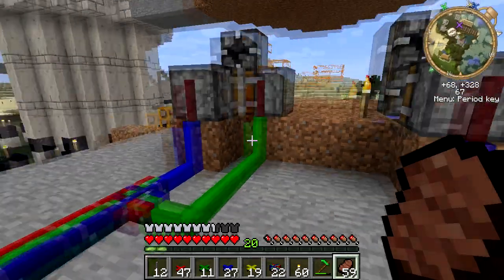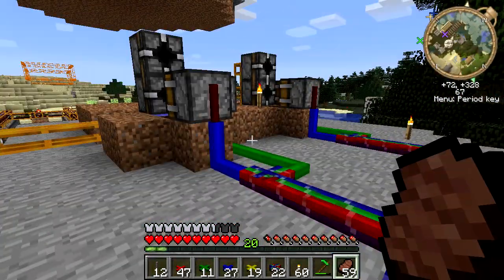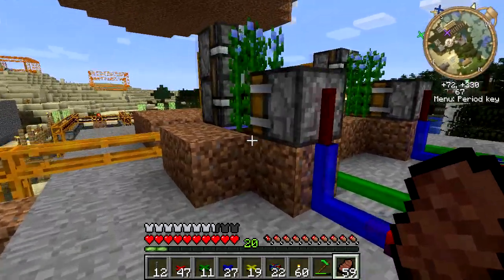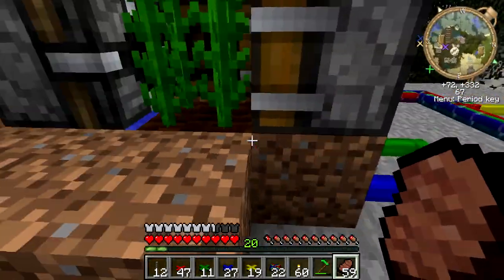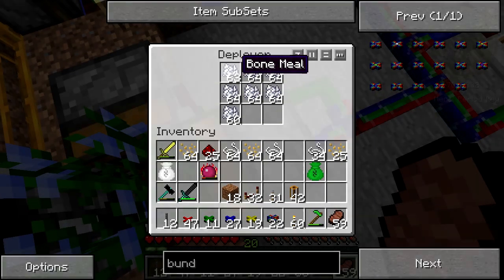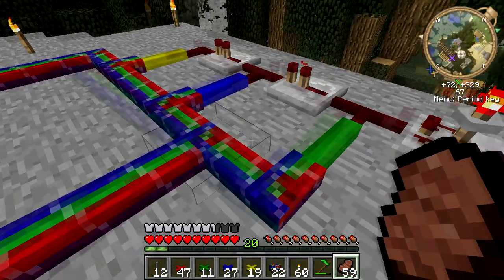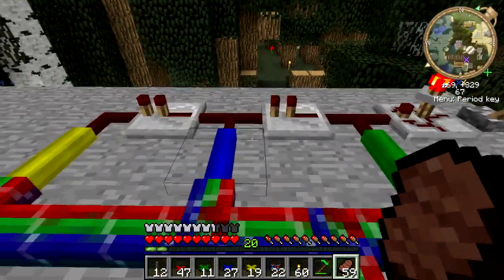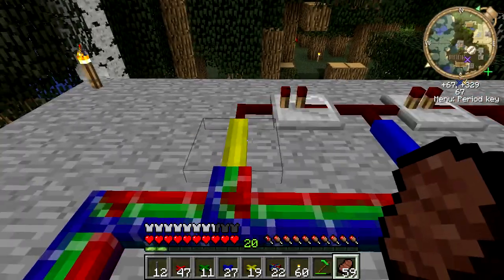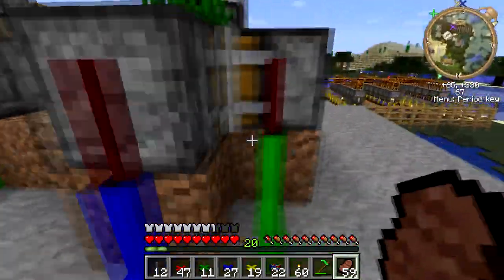We should now be able to plant and insta-grow every time this goes on. Let's test that. That actually did what it's supposed to do — awesome! Not wasting any more bone meal. You can see how the green signal goes first, then the blue signal, then the yellow signal — they're all just one tick apart, and hopefully that'll be good enough.